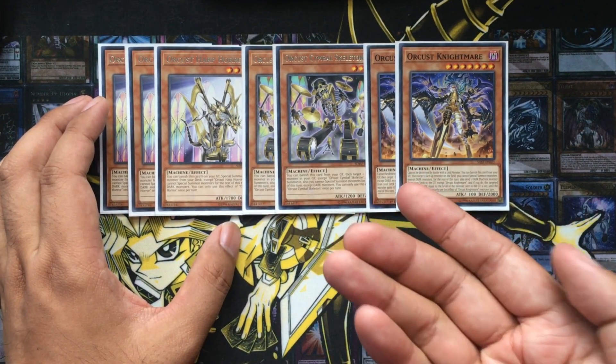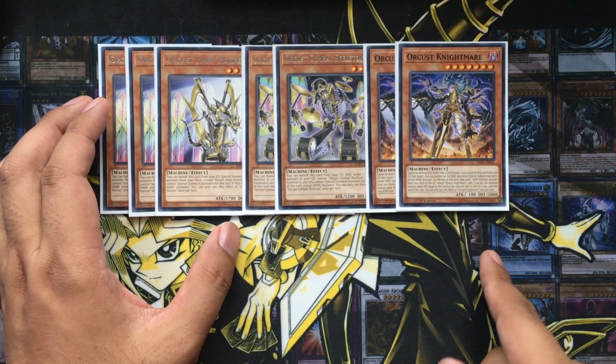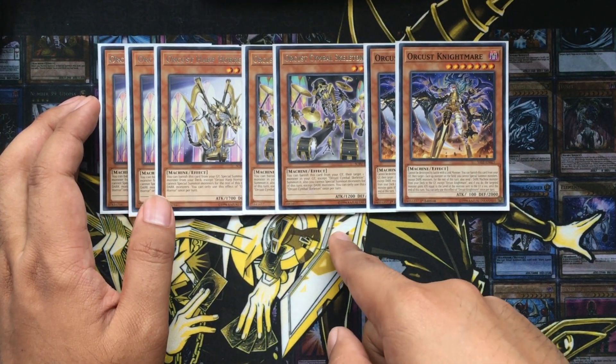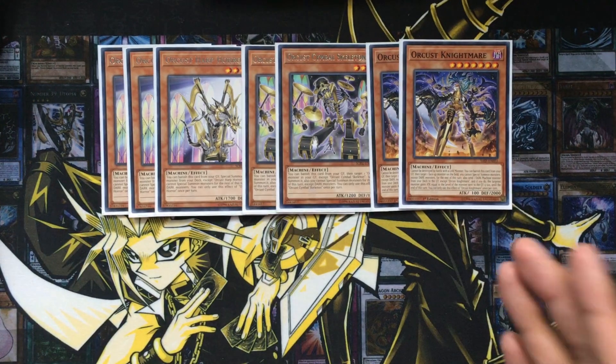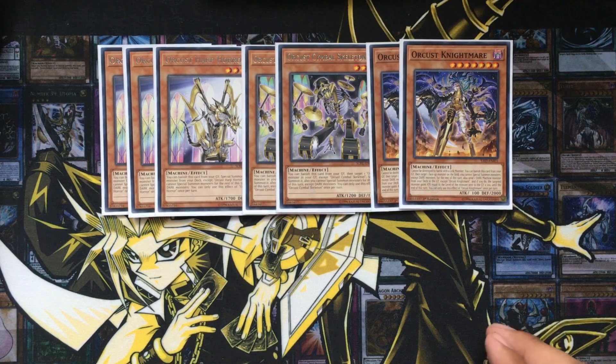Symbol Skeleton lets you bring back Orcus monsters from your graveyard. And Orcus Nightmare — if you get it into your graveyard, you can send Heart Horror or Symbol Skeleton from your deck to the graveyard and Link Climb from there. I decided to cut Brass Bombard at the last minute because through testing I realized that slot could be something else, to make room for the other monsters in my main deck.